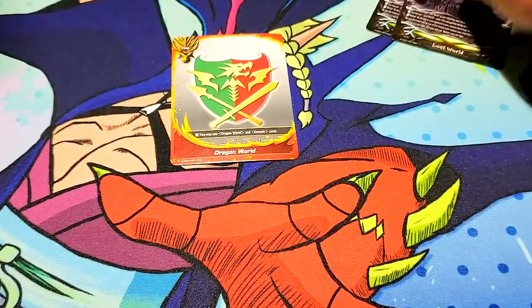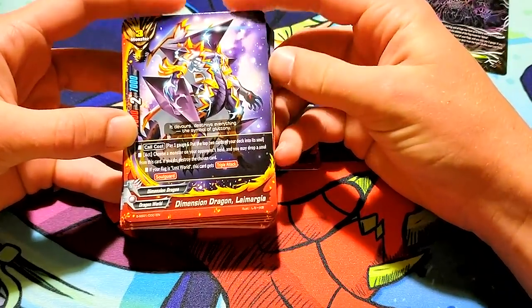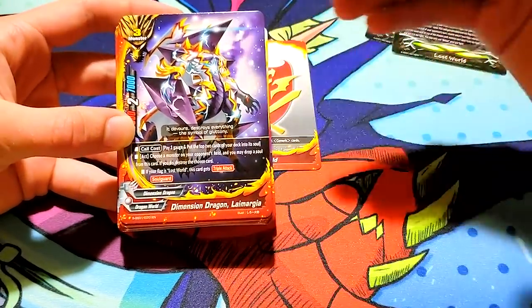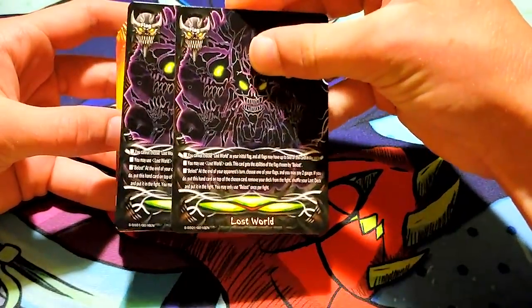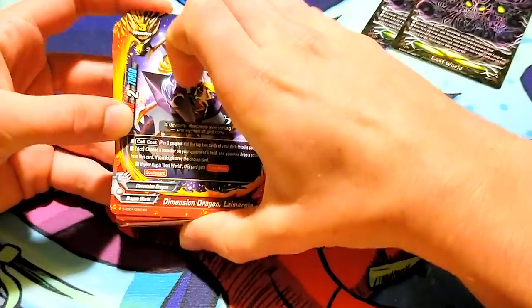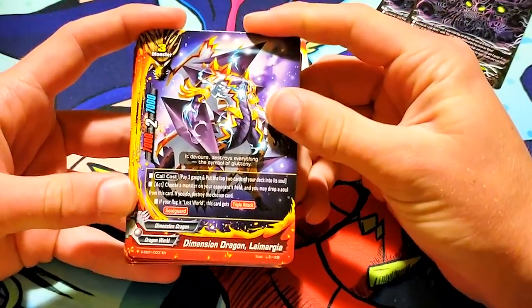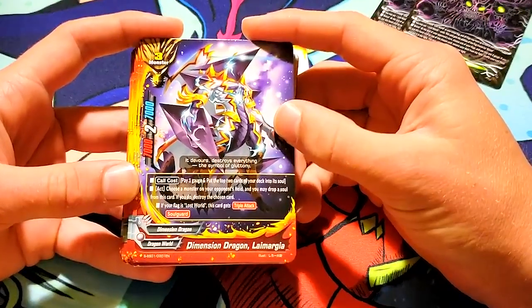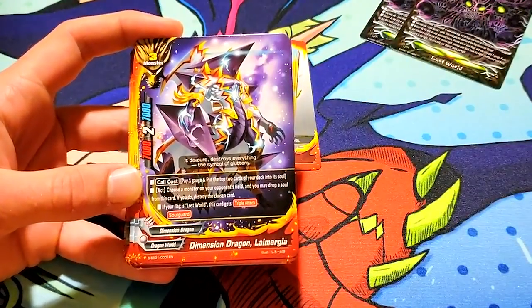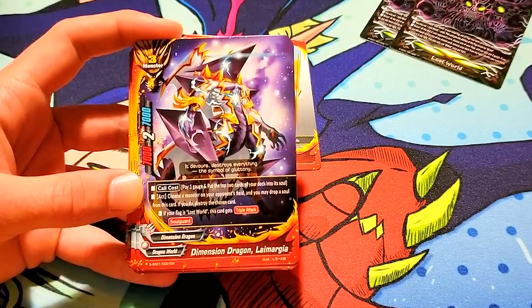Enough of Lost World for just a little bit. We're gonna go into the actual Dragon World deck. They're all Dragon World cards that are made to accelerate finding Lost World. They have a lot of searching and drawing, so let's go right into it. So this is size 3, Dimension Dragon Laymargia. It is a size 3, 7-7-2, and its call cost is pay 1 gauge and add the top 2 cards of your deck into its soul.